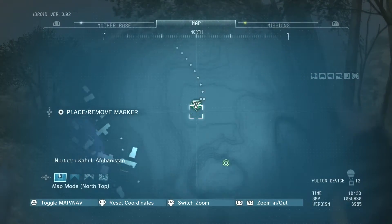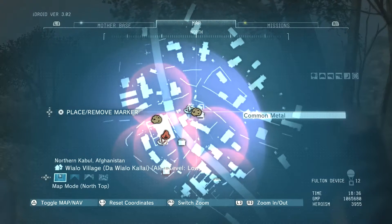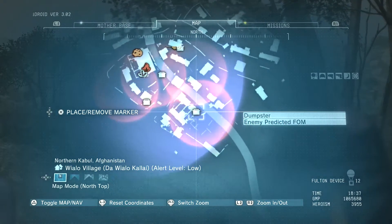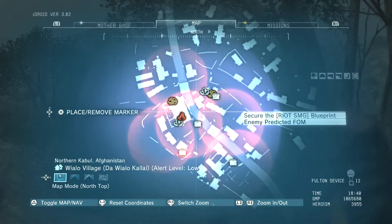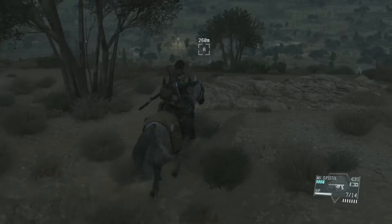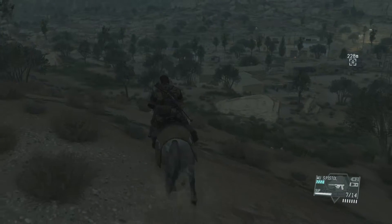Let's take a look at the map here. Wow, look at all this. Common metal, enemy predicted FOM, minor metal - there's a fair amount of things. Dumpsters - why do I care about dumpsters? Why are they marked? I don't know, that's weird. Let's give ourselves a marker. I should probably keep an eye out for vehicles, patrols, and enemies. I always seem to get spotted right when I first drop in. Although we're not near any roads, so I guess we're okay this time.